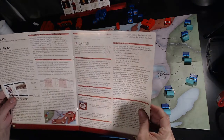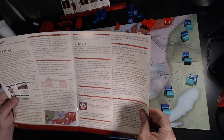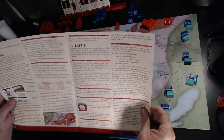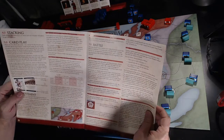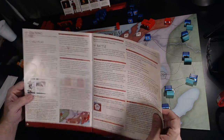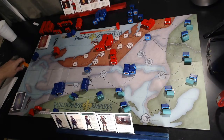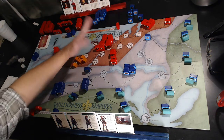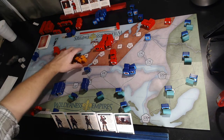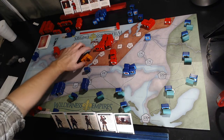If a leader is attacking an opponent who also has a leader in defense, you compare leader ratings to determine leader advantage. For example, if you have a three-star leader fighting a one-star leader, you get one extra gray die in your battles. The maximum you can roll in a battle is five dice — one per participating block — so even with 12 blocks fighting, you still only roll up to five. If you have the leader advantage, you get one of these gray dice.